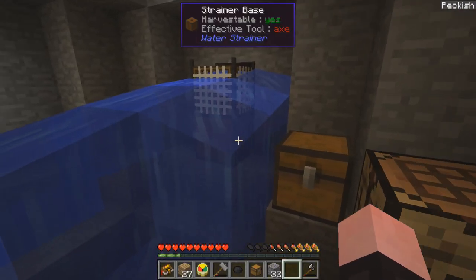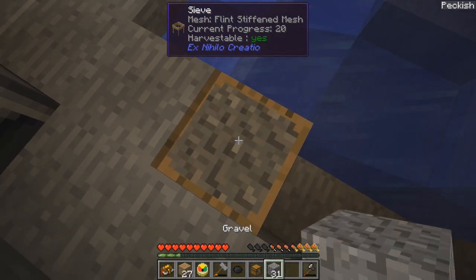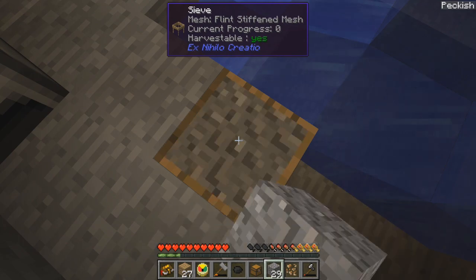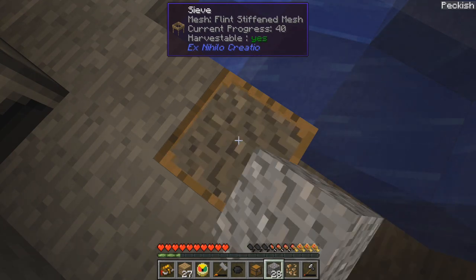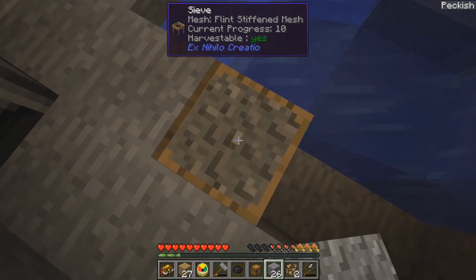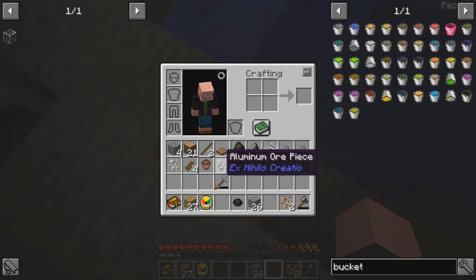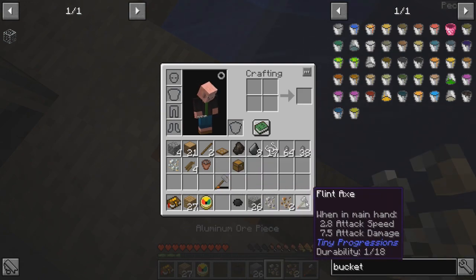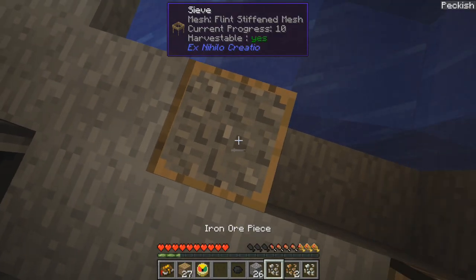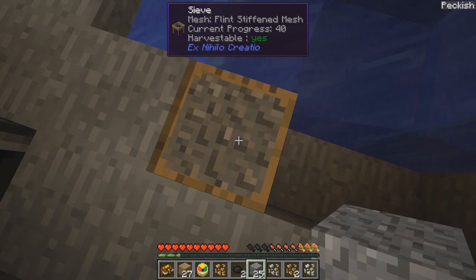Okay, nothing yet. So what it wants us to do — oh, I can hold down right click, I don't have to click it click it. Now, how many different types of things are in this? Tiny coal, aluminum, and tin. Is that the only things available? Oh, what is that? Copper.